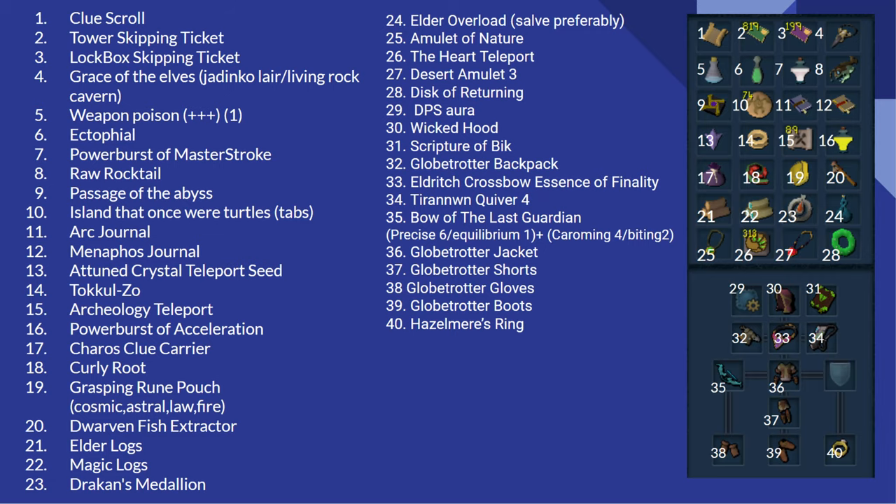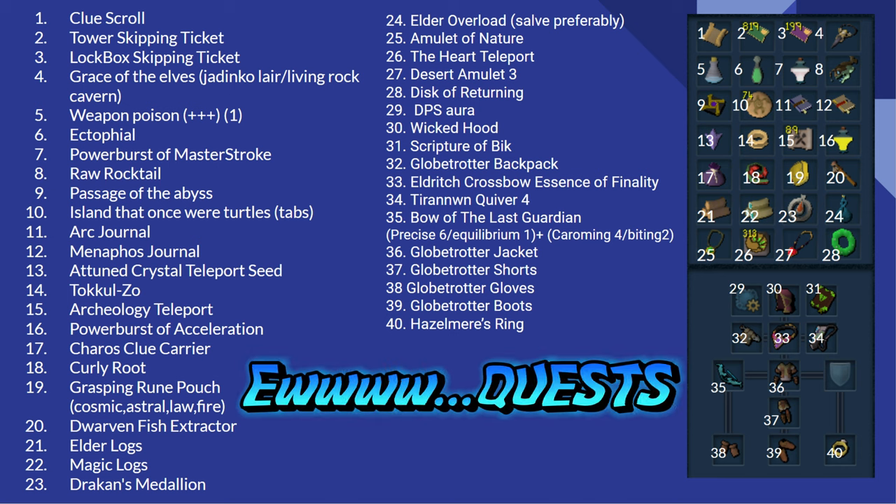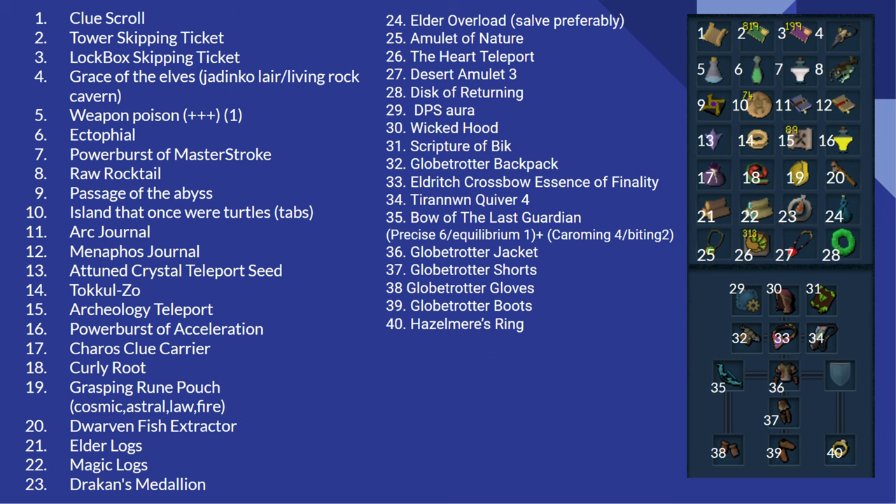I'm gonna show a little bit of what's in my inventory and how to do clue steps. What you need: a complete Broken Home, Cabin Fever, Curse of Zaros Mini Quest, Death to Dorgishkan, Hunt for Surak, Impressing the Locals, Within the Light, One Piercing Note, Recipe for Disaster Branches of Darkmire, Fremenic Isles, Jack of Spades, and One of a Kind.